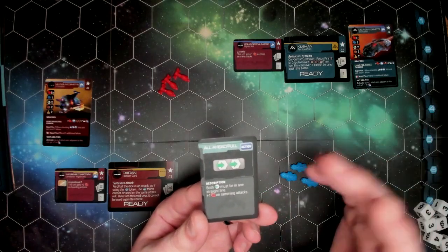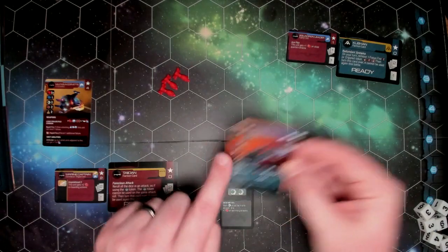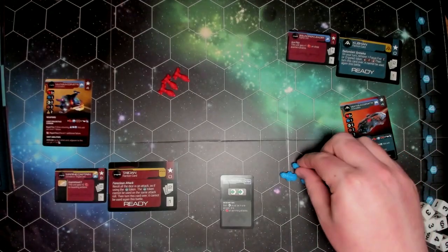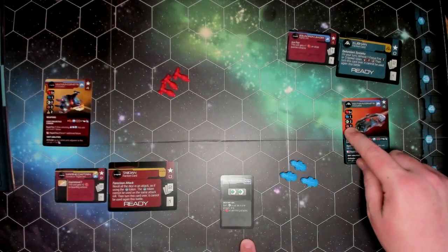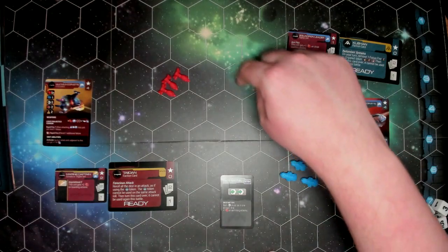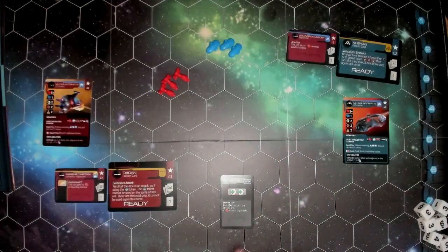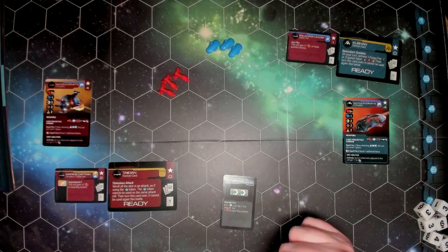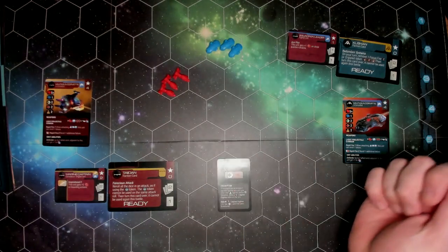The order cards are small and fun — written to be very easy to understand, almost idiot-proof. There are little symbols and you do exactly what they say, left to right. You can skip some steps if you want — like skipping an attack if you don't want to fire — but you can't rearrange them. Both movements must be in one straight line. So we're going to move our Kushan corvettes. Their movement value is two hexes, so they advance forward to set up a good barrage for next round.